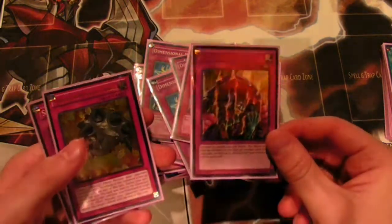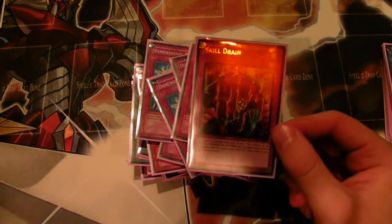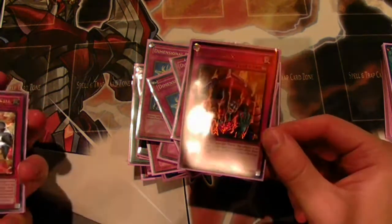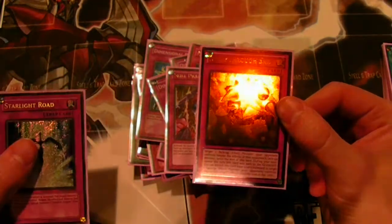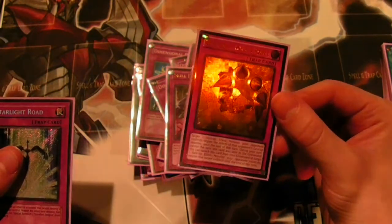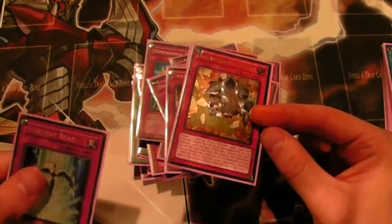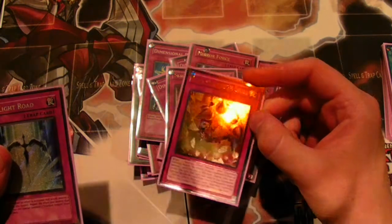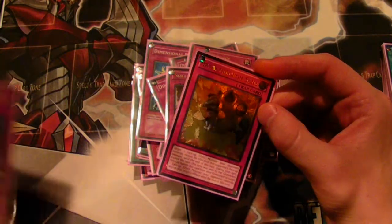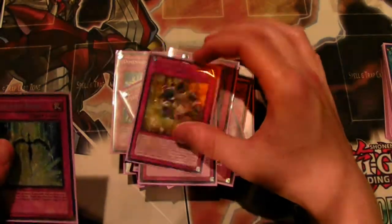One Skill Drain as a tech — it didn't do a whole lot during the tournament, helped out a couple times in the last game, but I'm going to start siding it. One Breakthrough Skill I wanted to test — I hated this card today. It helped me get over Spirit Reaper a couple times, but Spirit Reaper isn't a huge threat this format and I'd rather have Fiendish Chain in every situation I had it. Fiendish is permanent and stops attacks, so I think it's just better. One Starlight Road because I'm running a lot of traps — I don't necessarily love it but it's a good power play.